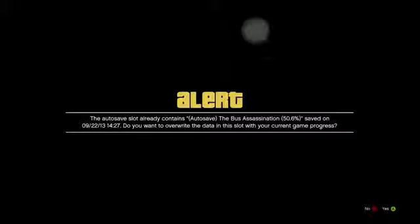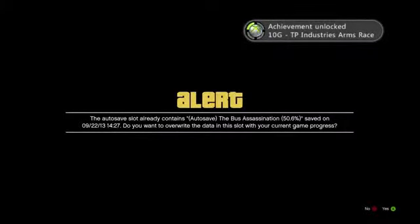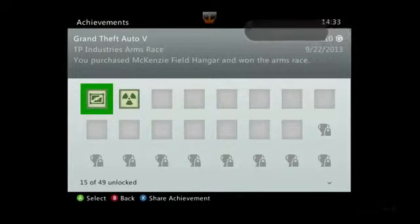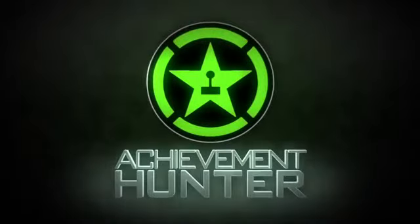Once you complete both of them, take a casual walk out of the hangar and you'll get the achievement: TP Industries Arms Race. Not as confusing as I thought it was. I was like, 'Arms Race, what am I doing, who am I going against?' Just complete the five missions for each vehicle, and you'll be all set.